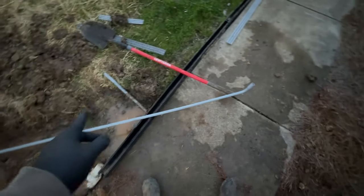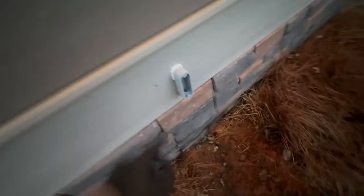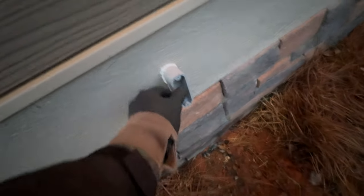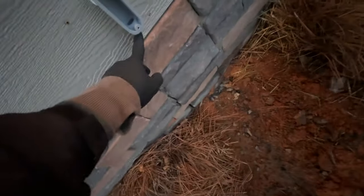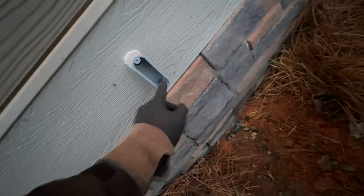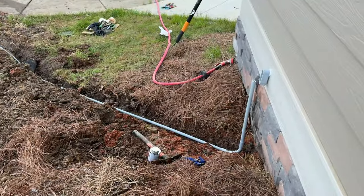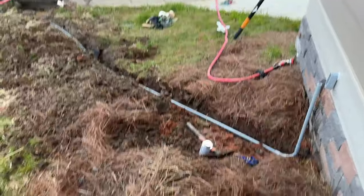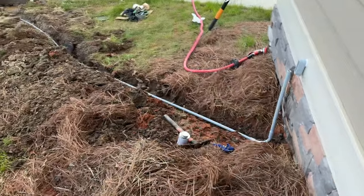Everything's going to be cemented in. Once I'm done I'm going to flush the line with water and then blow it out with compressed air. I also tapped in a little LB fitting to the inside so I can make the connection down there and feed it through. Got that cemented in, got the 45-degree bend underneath running up, connections made, flushed it with water, and now I'm going to blast it out with air.